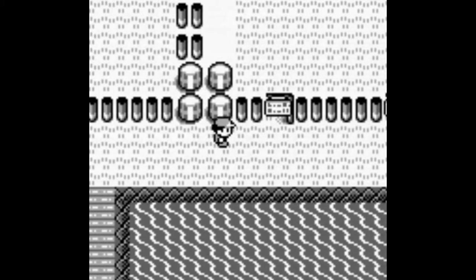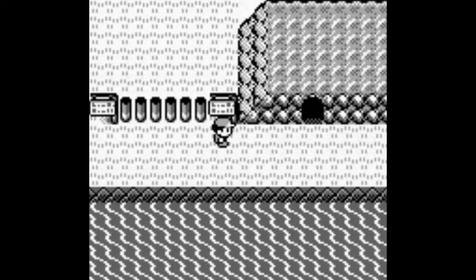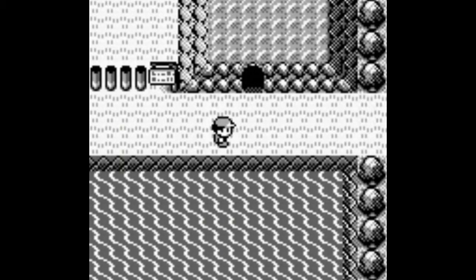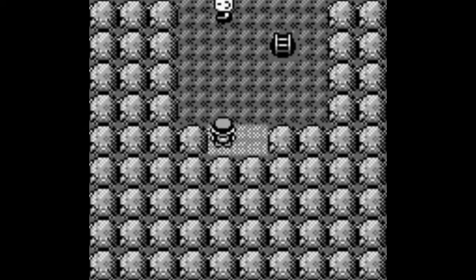But there is a Diglett Cave. I'll catch a Diglett. He won't be a permanent part of the team, but he will come in handy for the electric gym. Let's go ahead and see if we can find one.